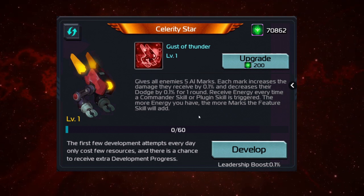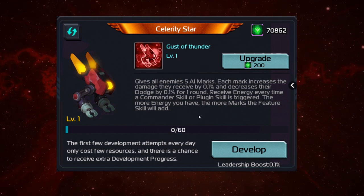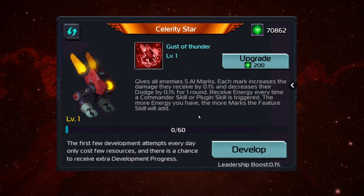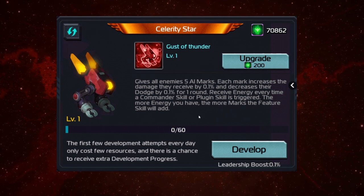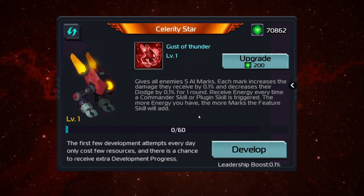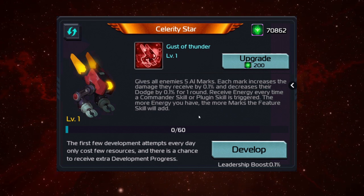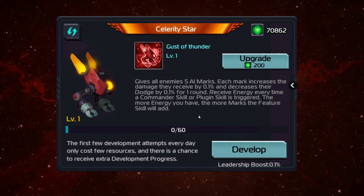Receive energy every time a commander skill or plugin skill is triggered. The more energy you have, the more marks the feature skill will add. So how this is worded and how this works is generally you want to use a commander that triggers a lot of skills.